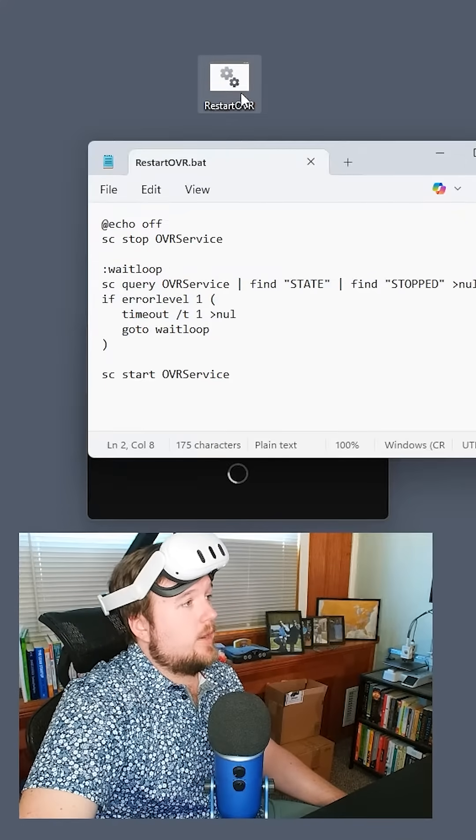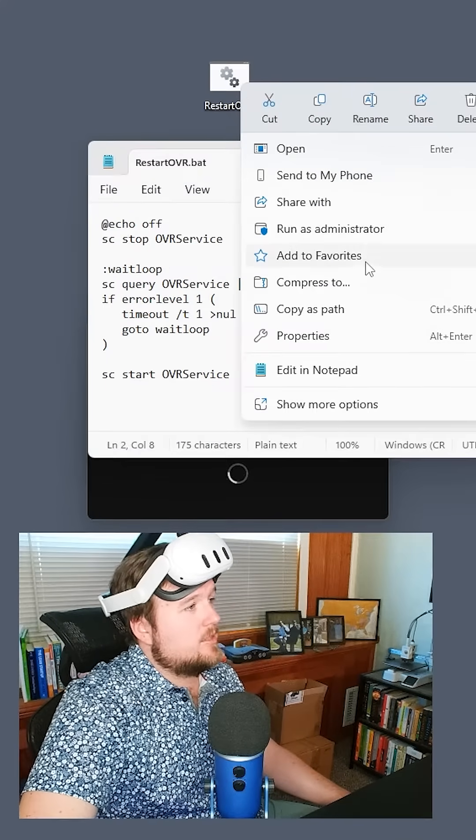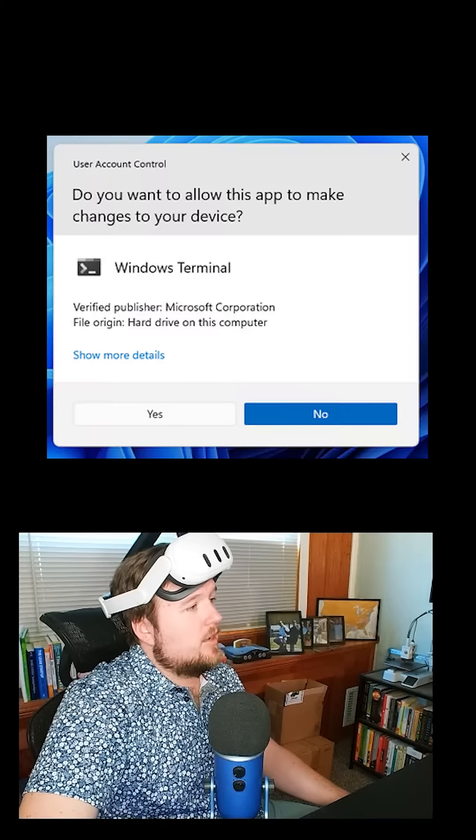So you're going to right-click this. I keep it on my desktop because I use it so often. Run as administrator, hit Yes, and it will run.